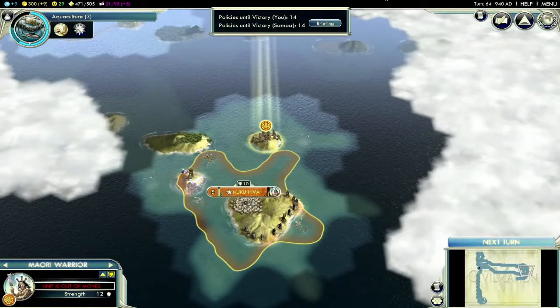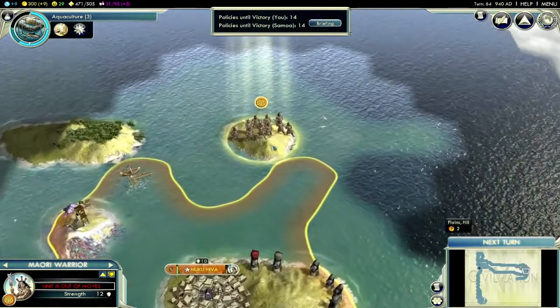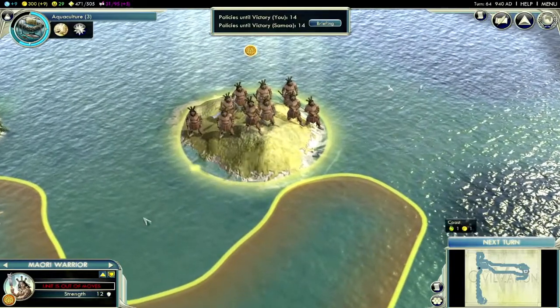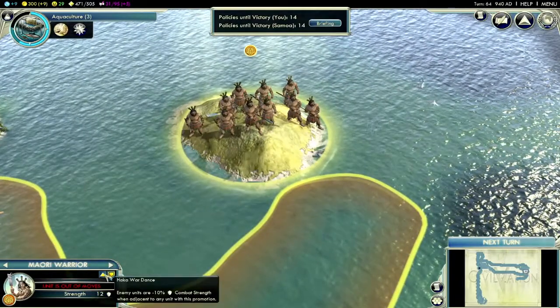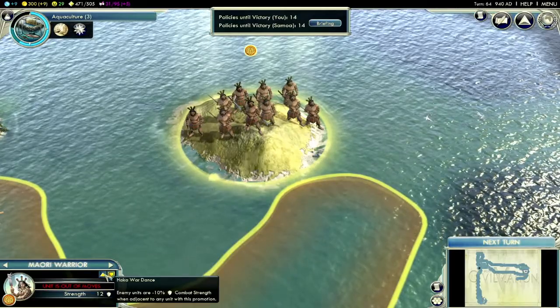Here, we're playing as Polynesian near the beginning of the game, a time when this Civ really shines. The Maori warrior can terrorize nearby enemy units, reducing their strength. It's a little like having a great general with each unit, but instead of making your units stronger, it makes your opponents' units weaker.